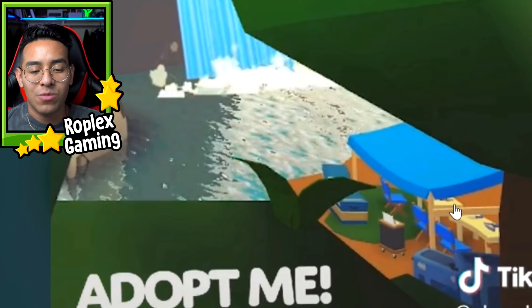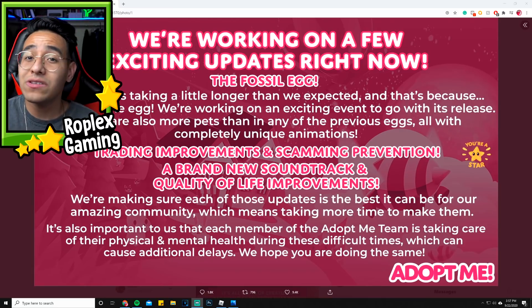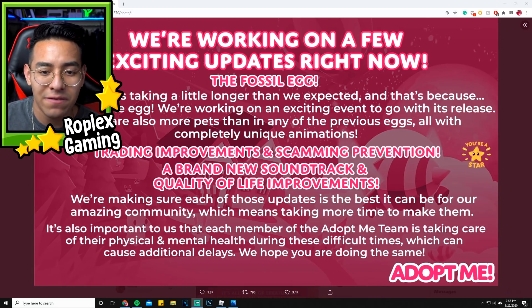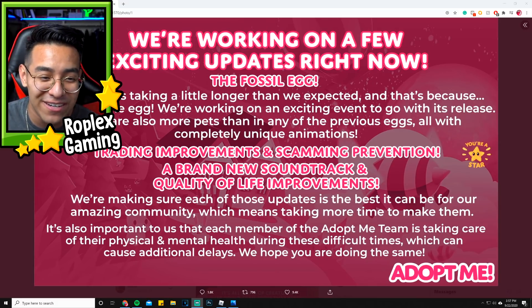Either way, I'm really excited for it because we have the dinosaur update coming, and on top of that also the Halloween event. I personally think that this update is going to come very, very soon. Because remember when they posted this picture — I think I made a video about it — this wasn't that long ago, which kind of leads me to believe that they are going to drop the fossil egg very, very soon.